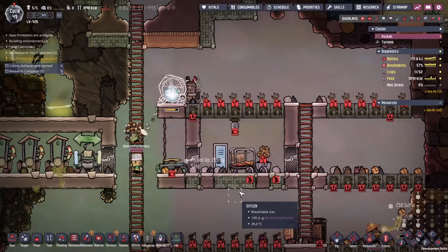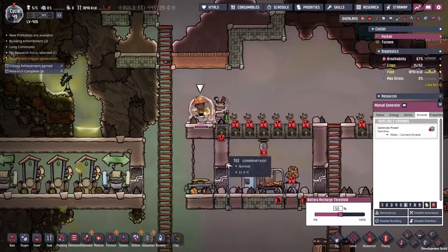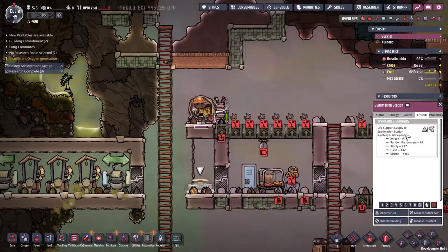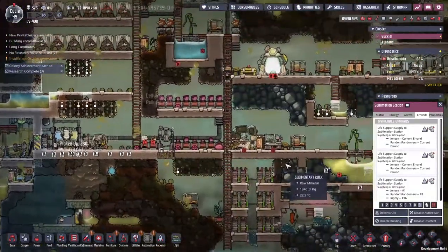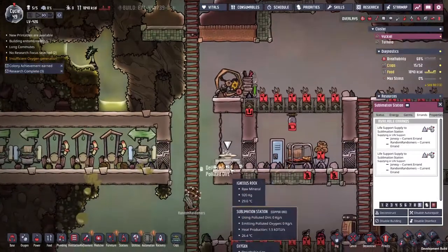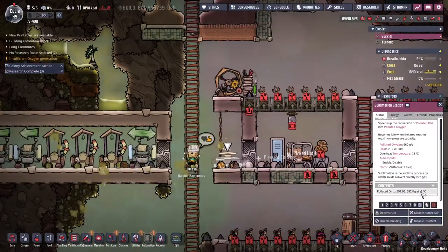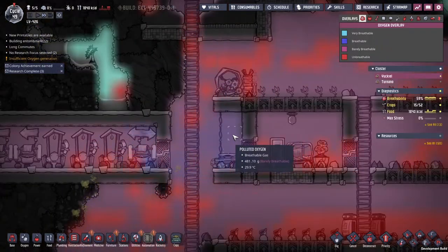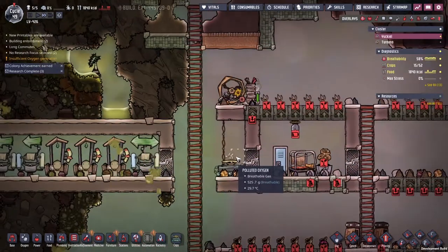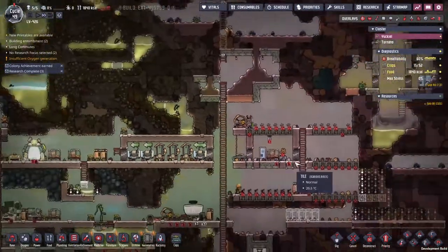I alerted my way into getting Hicks into the wheel there. We've got some battery building up, so now we've got the sublimation station. We've got some deliveries going down — polluted dirt at minus two degrees. We should probably try and get the temperatures raised up for all of that. It's put in half a kilo-ish, and we're getting a whole bunch of gases out. It is only polluted oxygen unfortunately, but that's better than nothing — we can work with that.